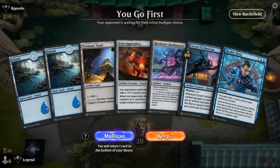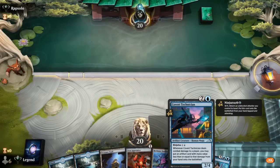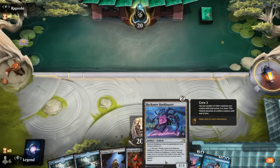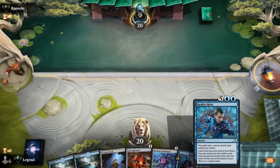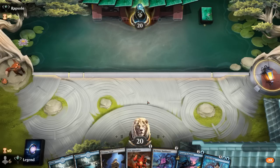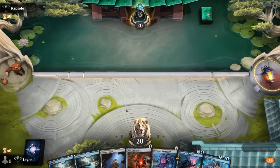Alright, we're on the play — what do we think of this hand? Yeah, looks good. We could even Ninjutsu the Technician on turn 2 and put a Bankbuster in play. All these artifacts combined with Treasure Vault could let us cast a very cheap Reality Heist to hopefully find our Mech Titan Core. So if we can Ninjutsu the Apprentice, this hand's going to be amazing — if not, it's still okay but a little less explosive.